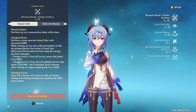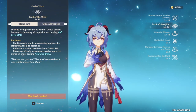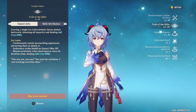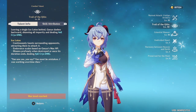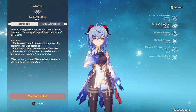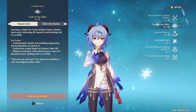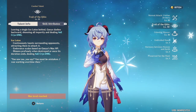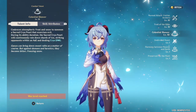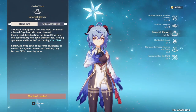Her plunging attack fires a shower of arrows in mid-air before striking the ground, dealing AoE damage on impact. Her elemental skill creates an Ice Lotus that deals AoE Cryo DMG, can taunt or distract enemies, and its endurance scales with Ganyu's Max HP. When destroyed or when its duration ends, it blooms and deals AoE Cryo DMG to surrounding opponents.